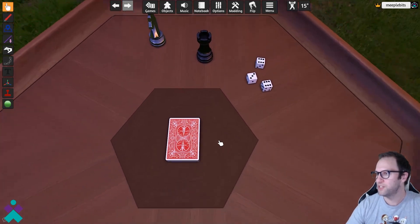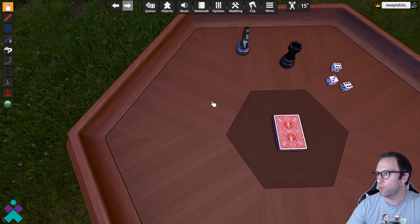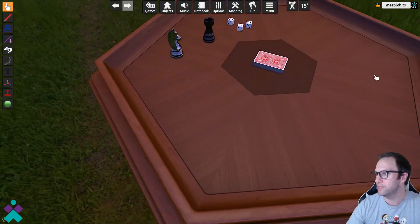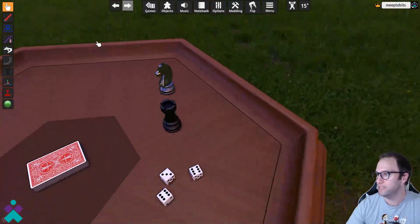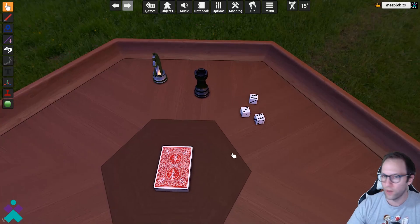But let's say you're positioned a little bit differently and something is facing the other way, like this knight piece here. Using your right mouse click and hold, you'll be able to pivot your camera and get the perfect view for whatever it is you need to do. In conjunction again with W, A, S, D, you'll be able to figure out exactly where you need to go to see exactly what you need to do on the board.